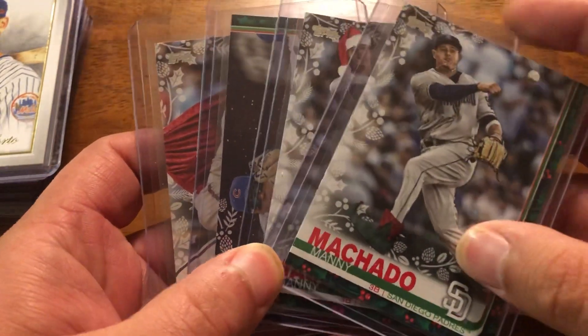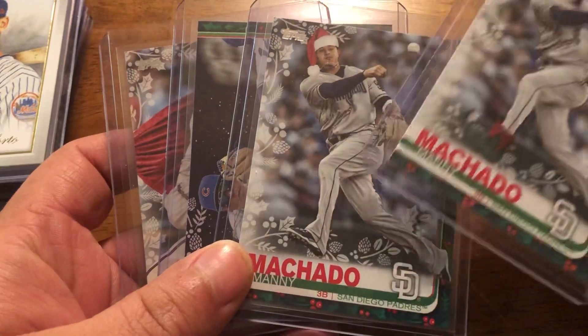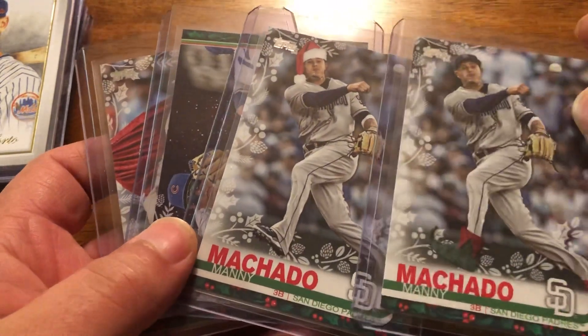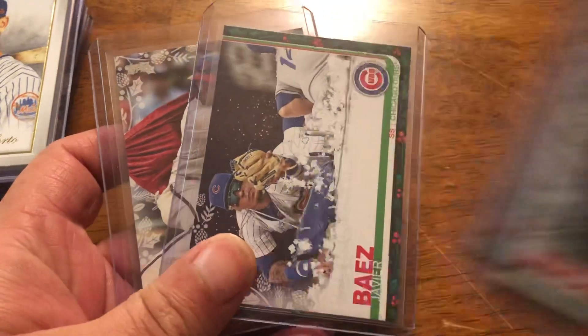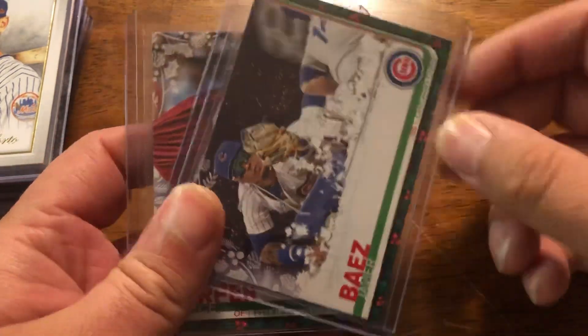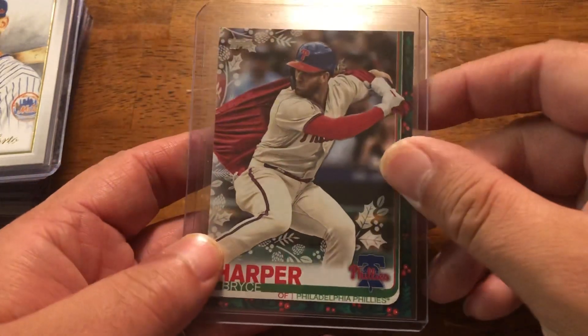He knows I like short prints, so we're going to do a nice short print run here. Starting off, we have a couple of Manny Machado short prints from '19 All Day, a Javier Baez short print, and a Bryce Harper short print.